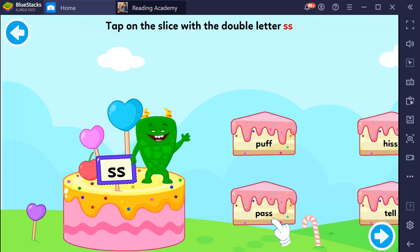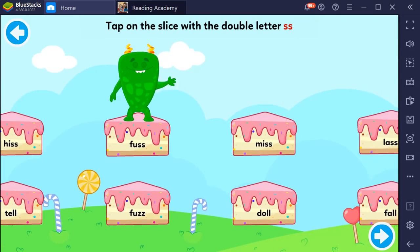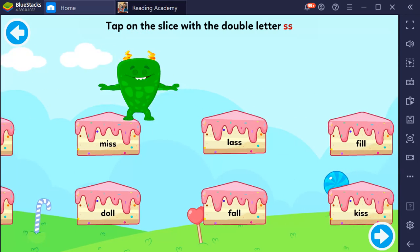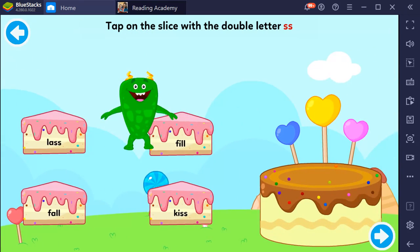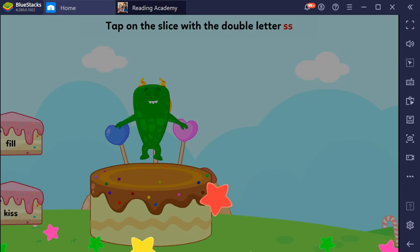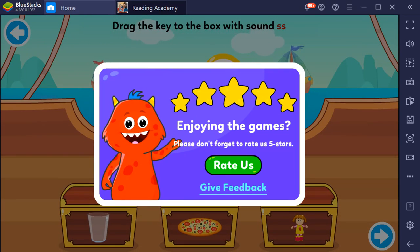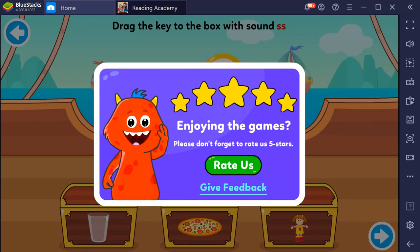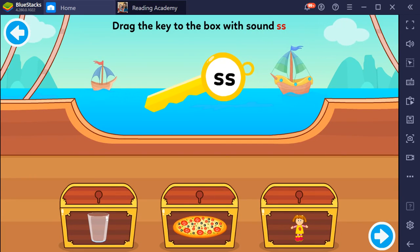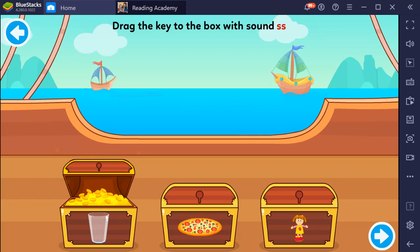This is S. Bravo. Drag the key to the box with sound. Glass, pizza, doll. Glass. Brilliant!